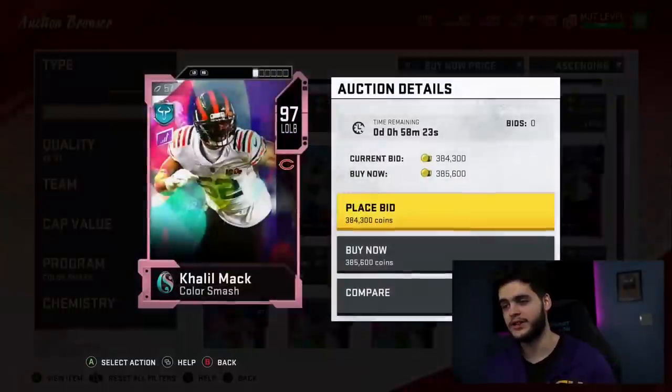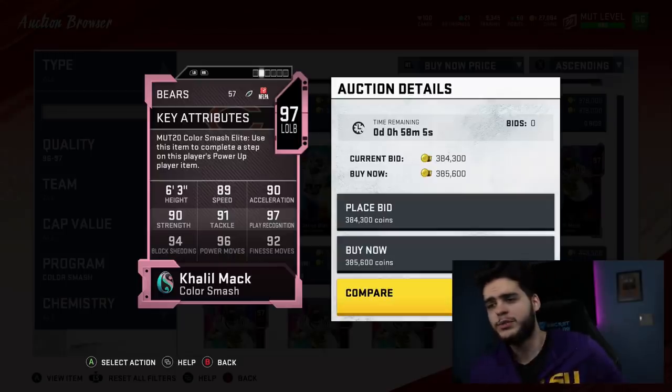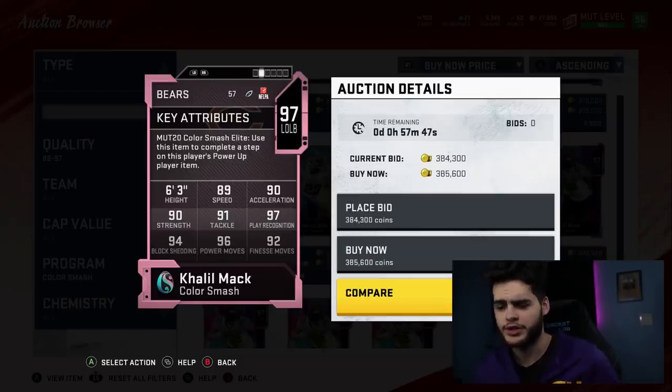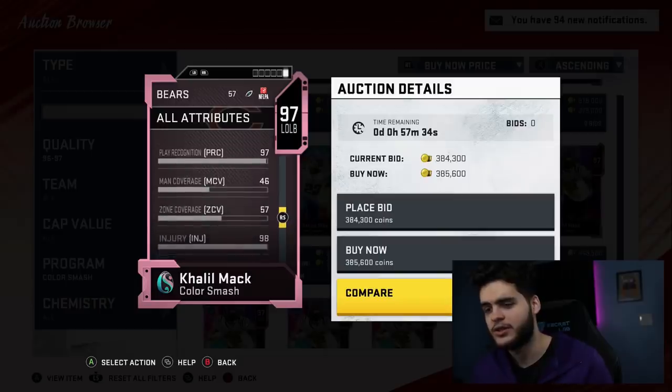We got Khalil Mack, which I was pretty excited about. Mac Attack is back in the game — he has not gotten a lot of upgrades this year. Six foot three, 89 speed, 90 acceleration, 90 strength, 91 tackle, 97 play recognition, 94 block shedding, 96 power move, and 90 finesse move. The issue with Mack for me this year has been that I have Lawrence Taylor, who I think is better. But his Mack is super good. If you double pass rush from both outside linebacker spots, max your guy Mack — that's honestly quite solid. Powered up and chemmed up he'll get to a 99 overall, with close to 97 block shed, 99 power move, 99 play rec, and 92 speed.